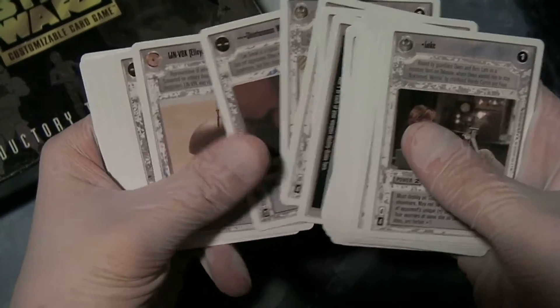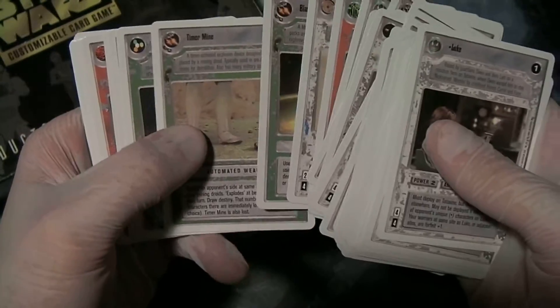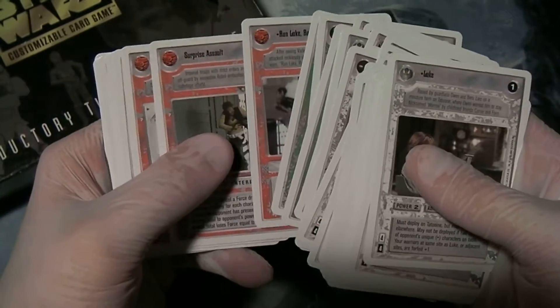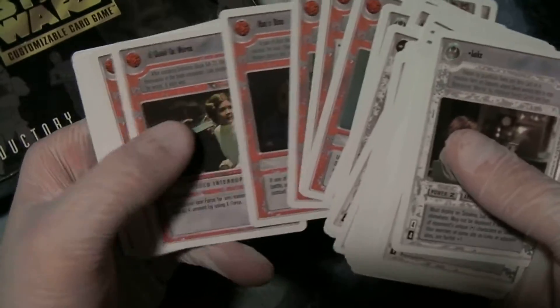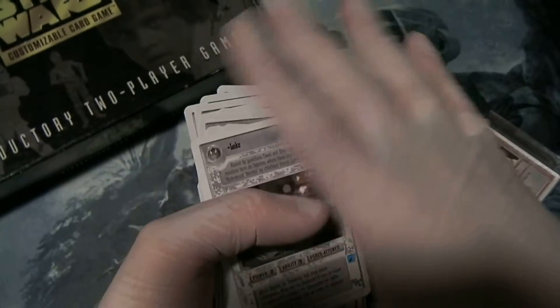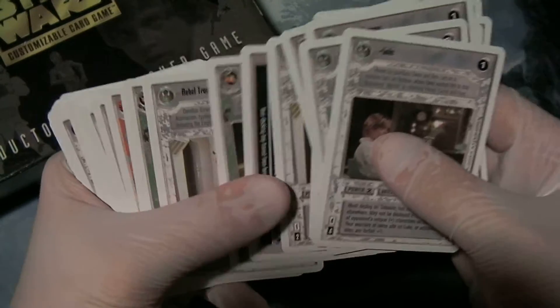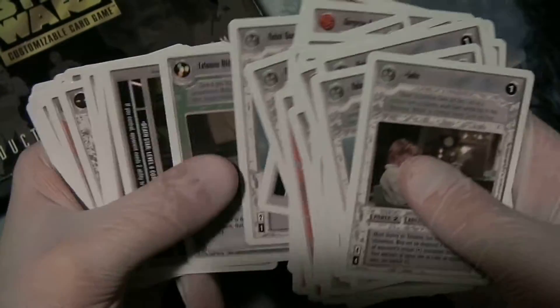Another copy of Luke, Run Luke Run again. This is a very basic deck, but of course very playable, very serviceable, and a good way to get into the game. There should be another card in here, and we're coming up on it now. The Rebel Device Electro-Binoculars — I must have passed it without noticing — is another example of an error card.